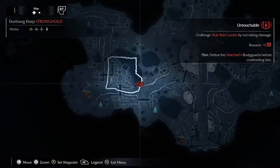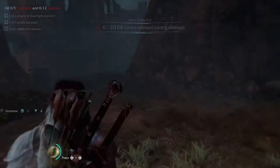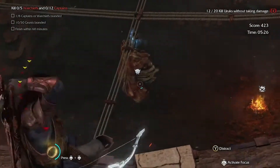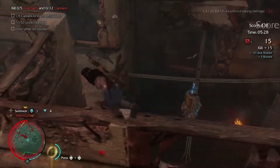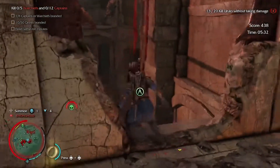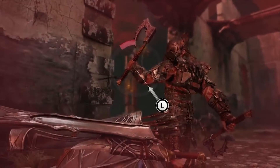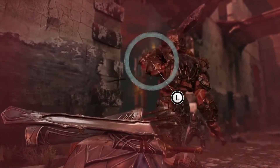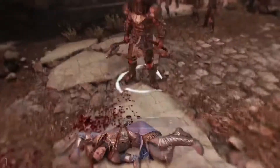Step 2: Allow the warchief to kill you to make him a revenge target. Go to the location of the warchief you chose. You'll have to complete a random task to lure him out, so pay attention to the requirements given when you start the mission. If you happen to get the mission to kill 20 uruks without taking damage, use the environment to your advantage — explosions, caragors, and falling rubble kills all count toward your total. Once the warchief arrives, allow him to kill you. It's okay to take damage from other uruks, but make sure the warchief deals the final blow. If you're killed by another uruk, you'll have to find the warchief again.